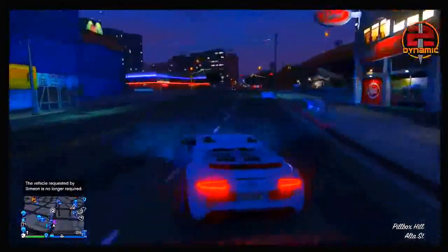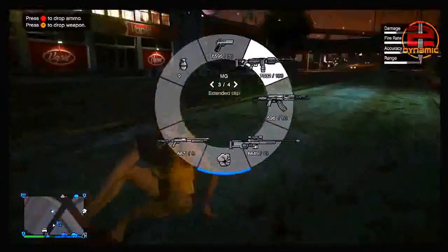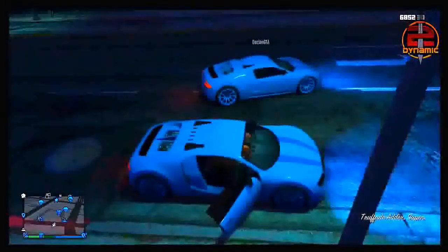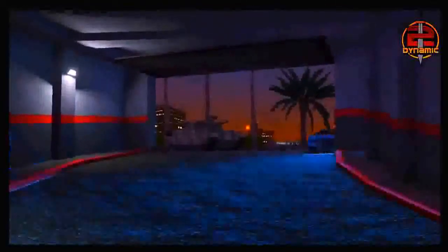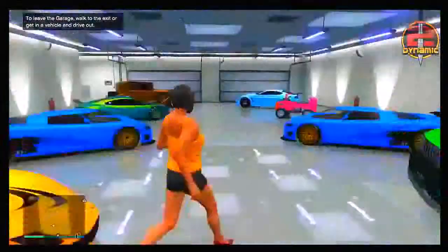From there, all you want to do is simply drive down to Mors Mutual Insurance to pick up the Adder. As you can see, iCrazyTeddy ends up getting out of the vehicle and falling over, but nevertheless all you want to do is simply get into the duplicated Adder that has now spawned at Mors Mutual Insurance. Now iCrazyTeddy is in an Adder and so am I, and all you want to do is have you and your friend drive both Adders back to your garage. Drive the Adder you just picked up from Mors Mutual straight into your garage.